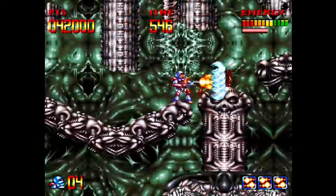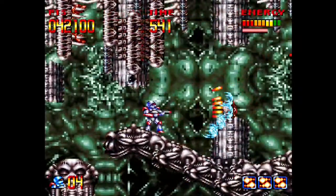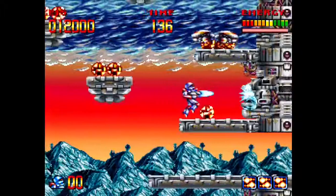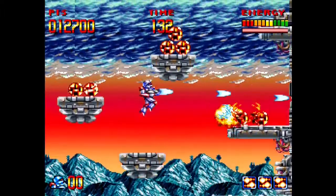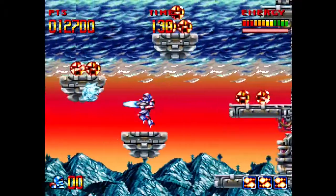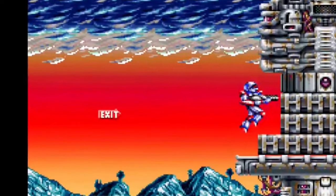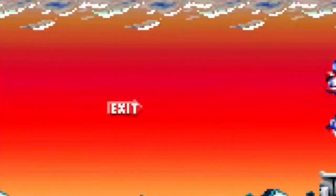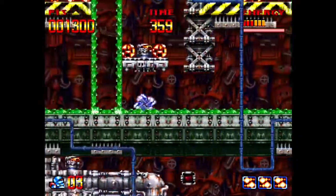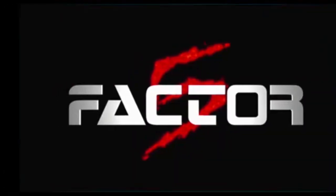The level design is very labyrinthian, but not too confusing. The many unique elements will tell you where you are anyway — it's all very visually distinct, so you can map it in your head. There's no need for that anyway because Factor 5 put exit signs telling you exactly where to go to finish the stage. Was that hard to do? Because if yes, I'll avoid your game. Come back, Factor 5, we need you!